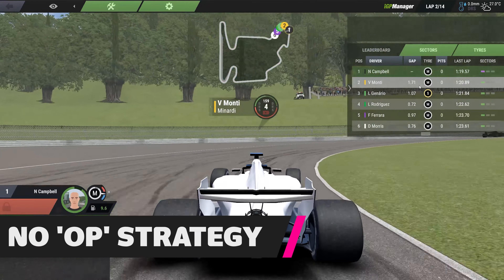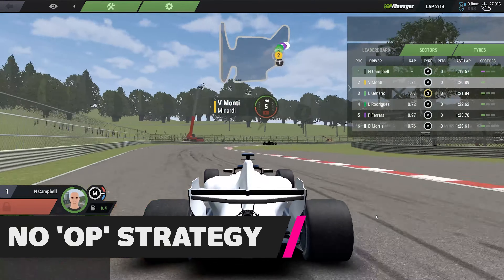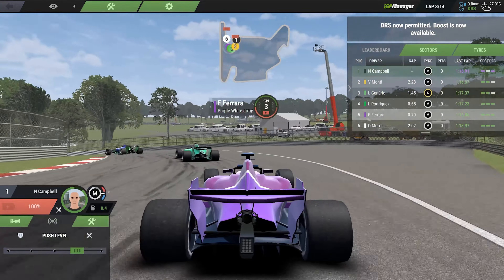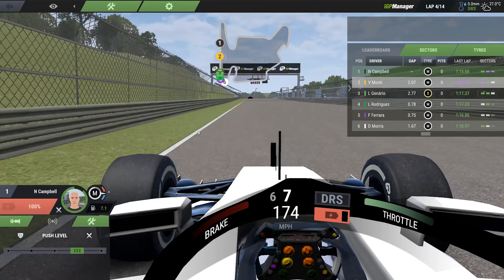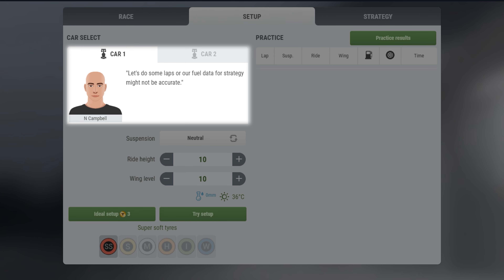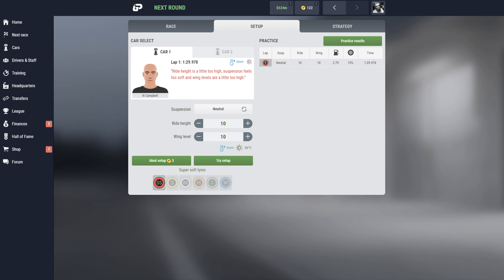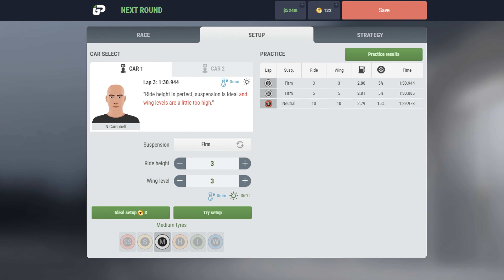The real skill of IGP Manager is being able to read the information available and make the best decisions based on the circumstances. You will inevitably learn that some strategies are more effective at certain tracks, but even this can change depending on the month, distance from the equator, prevailing weather, or changes to your driver or car. Before qualifying for your next race, analyze the characteristics of the track, check the weather report, see what your driver has to say, and even check your previous races at that track to get some clues of what might work.